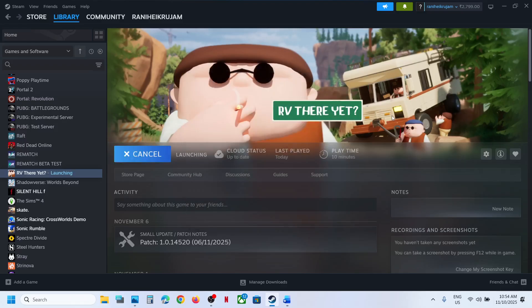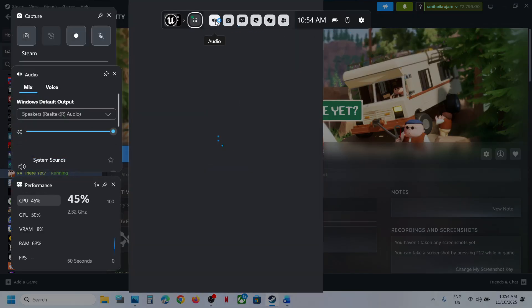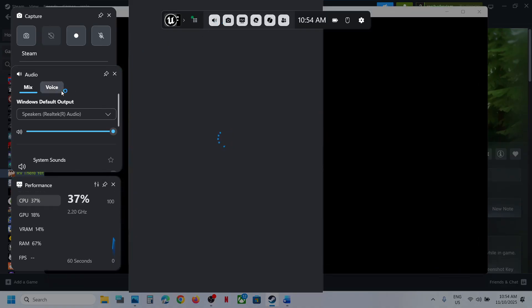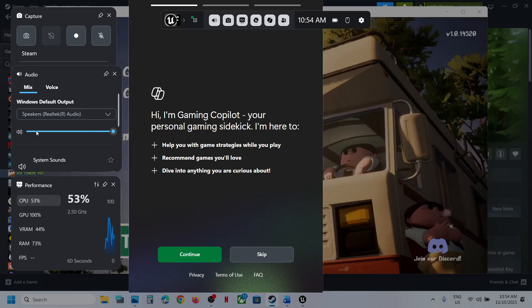Launch the game and then open the Game Bar. You will see a speaker icon — click on it. Make sure your audio device is selected here. From the drop-down, if you have multiple audio devices, select the right one and then check.